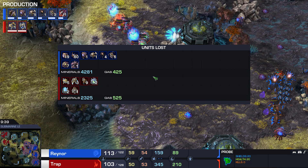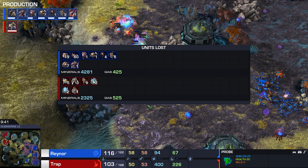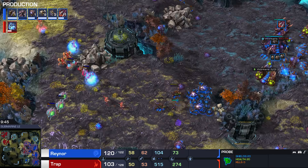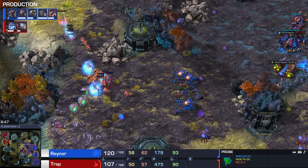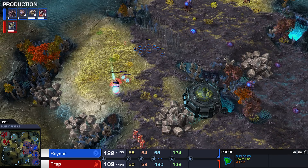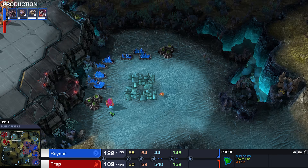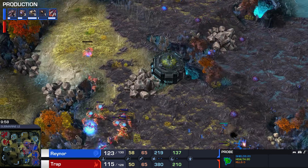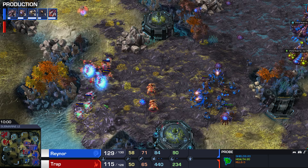Look at the efficiency of those Oracles — it's so sick. The Roach-Ravager army composition is really good if you're ahead in economy, but it's really not that great when you're even or behind. Still no third Nexus. That is making this move by Trap, for all intents and purposes, an all-in.